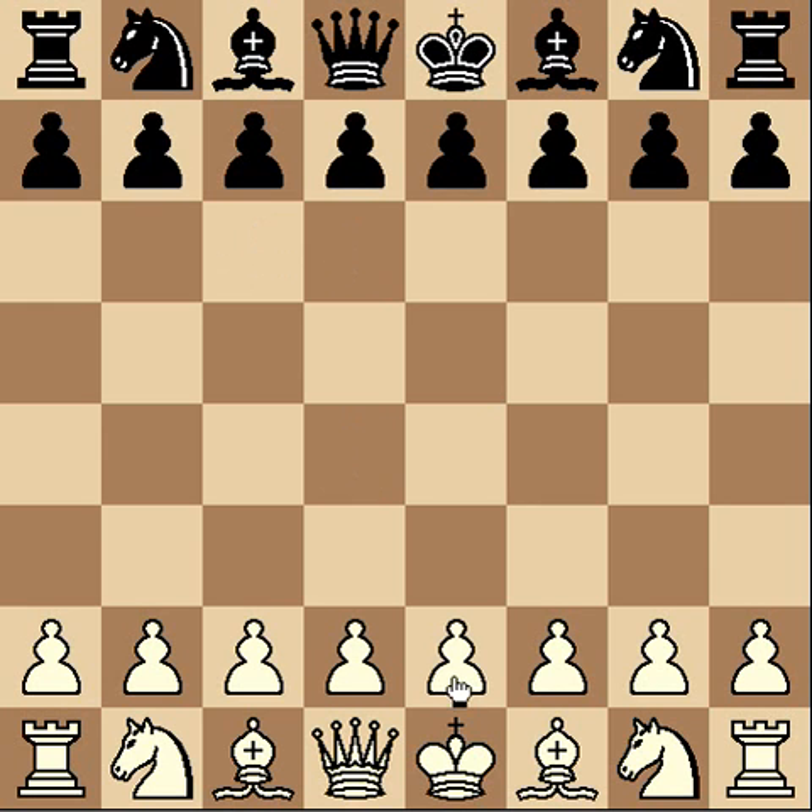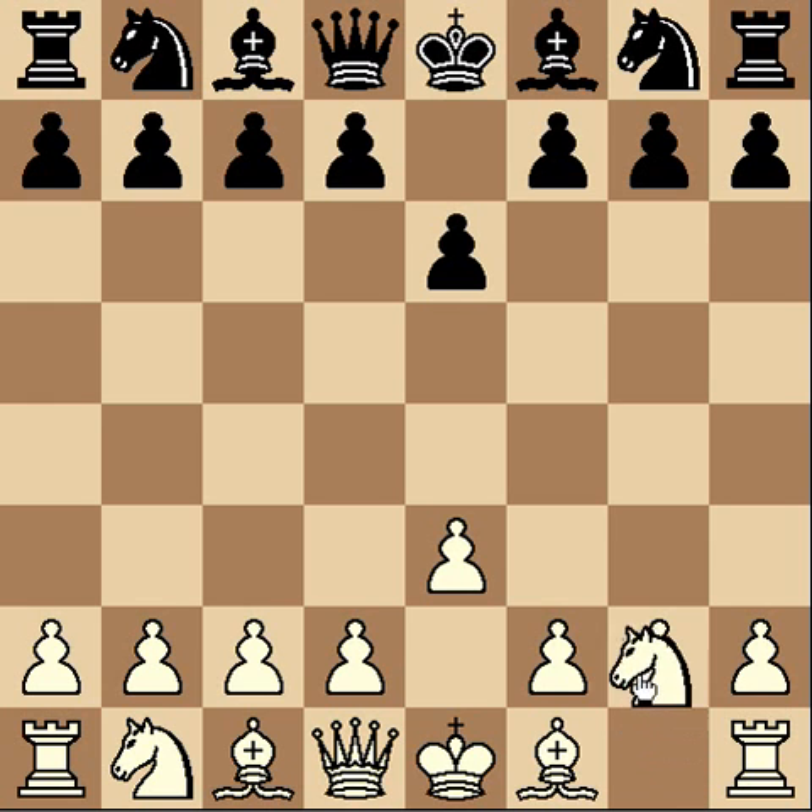Next, we will go over the knight, which looks like a horse. Remember that each side has two of them. The knight is a very special piece because it's the only piece that can jump over its own pieces and enemy pieces. The way a knight moves is like an L — it goes two in one direction and one in the other. He could also go up one and over two; it's just a combination of one and two making an L.